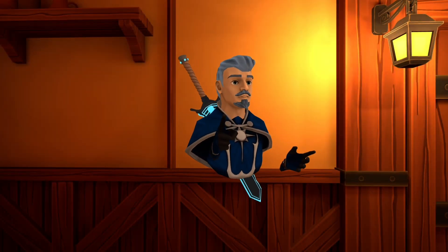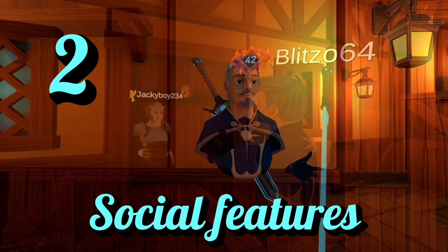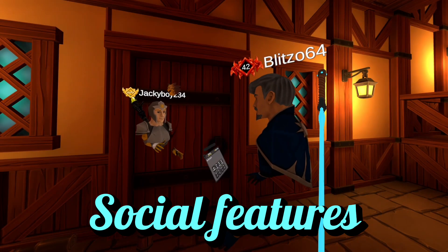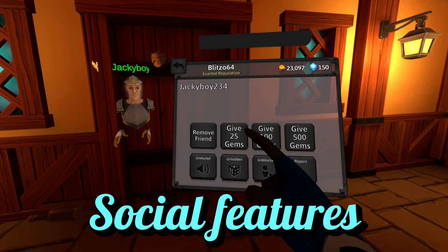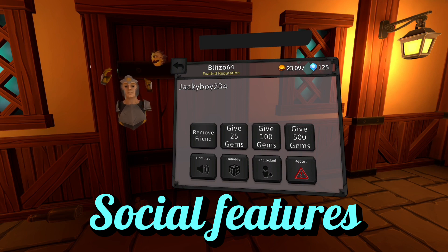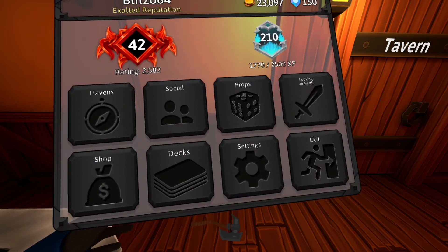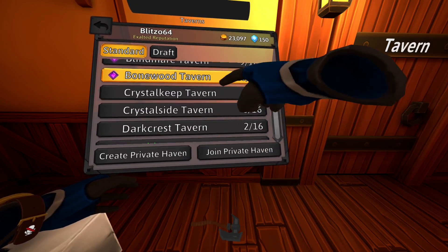You can also point and hold at players, leading to number two: social features. By pointing at a player you can see their profile, where you can give them gems, add them as a friend, report, mute, or block them. When you have someone as a friend, their name appears green and shows which tavern they're in on your friends list. Green taverns on the Havens list show that a friend is in it.